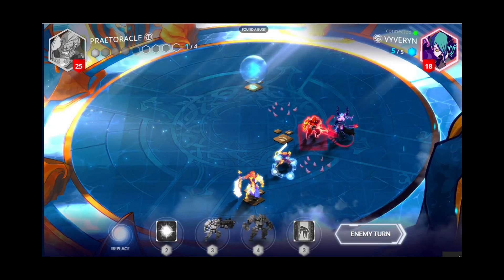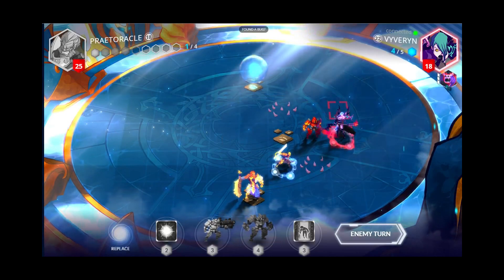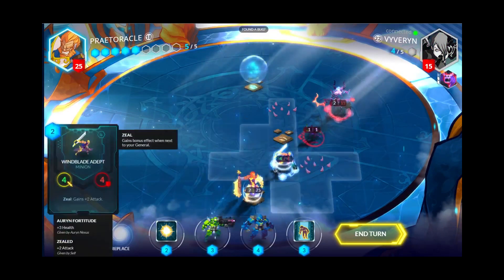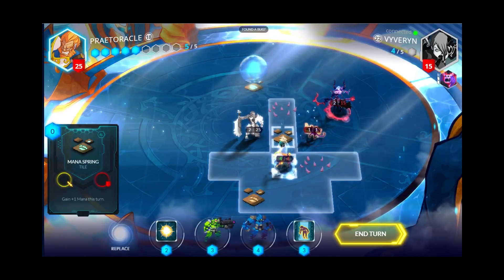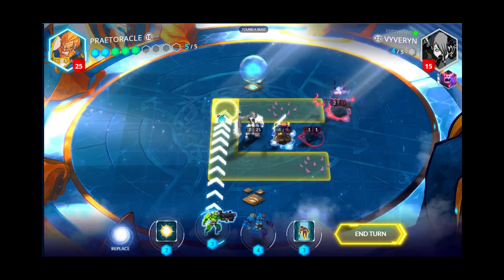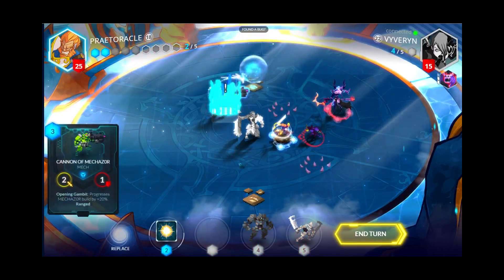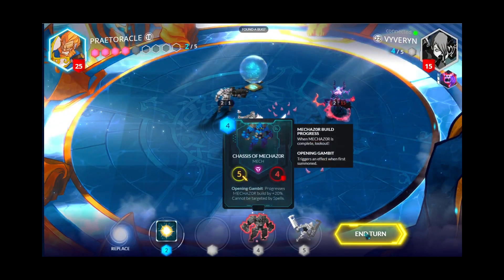So now I'm just going to try and get Mechazor out as fast as possible. I've got the enemy down to 15 health. I'll go ahead and move up and put out a Cannon of Mechazor. I'll move up and finish off that Wraithling — and that's about it for that turn.